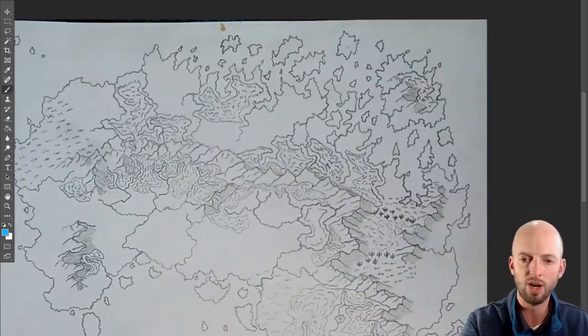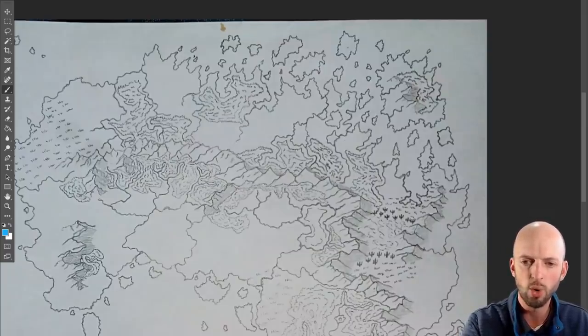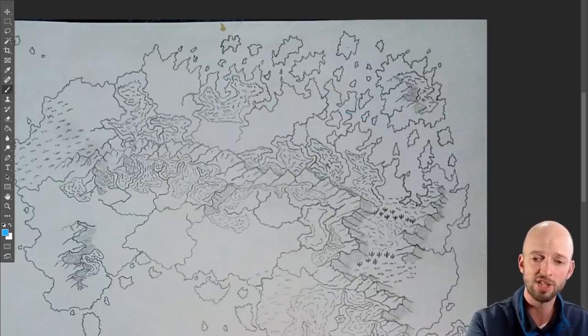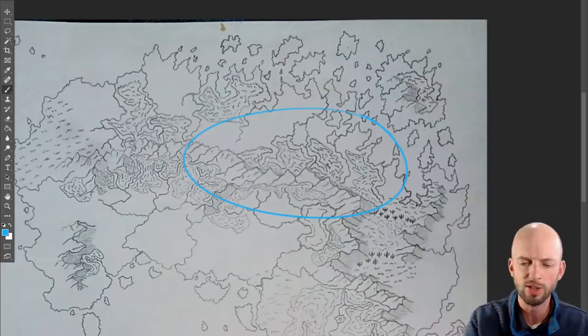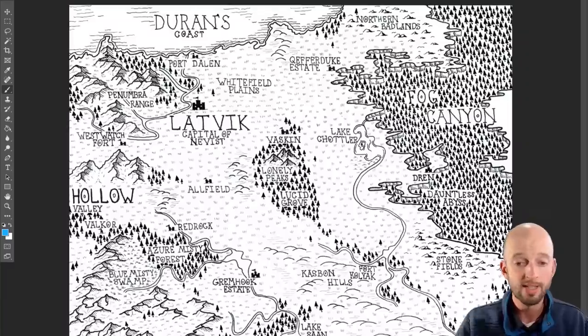It's also a bit hard for me to tell what lines are what in this area. Maybe shading the water a bit would help, because especially in this area it's just a bit visually confusing — unless I'm really looking hard to tell, okay, what's a lake here? Is this a forest or is this the ocean? But overall, really nice map — a lot of nice detail here.